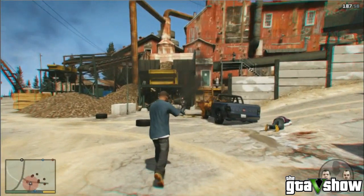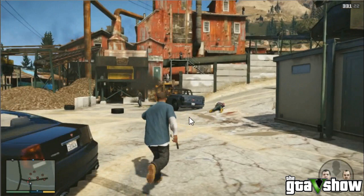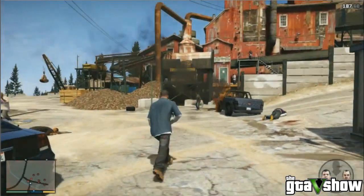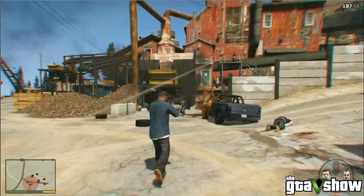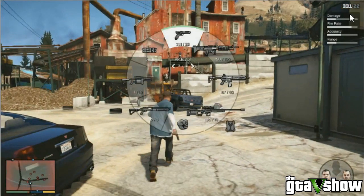So here is the weapon wheel system. We've got a shotgun, some kind of grenade launcher, C4 pistol, an M4 type thing, a sniper rifle, a parachute by the looks of it, your fist, and a shotgun. You can actually see the stats of the weapon: damage, fire rate, accuracy, range. That's pretty interesting.